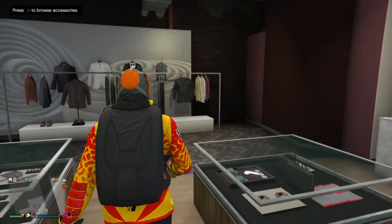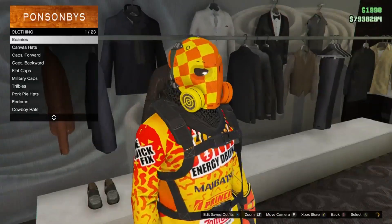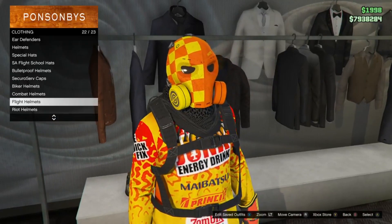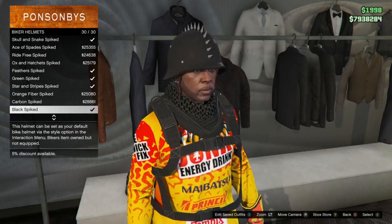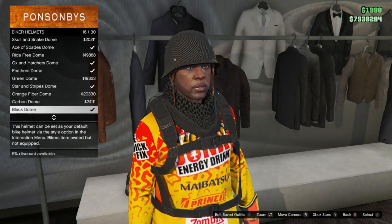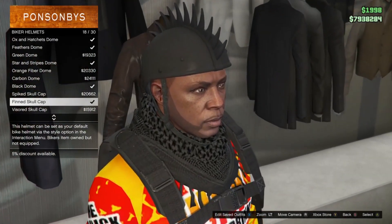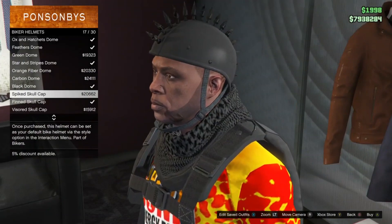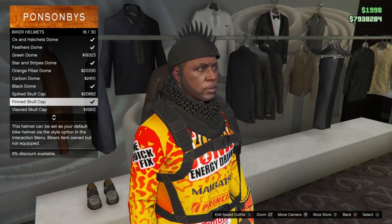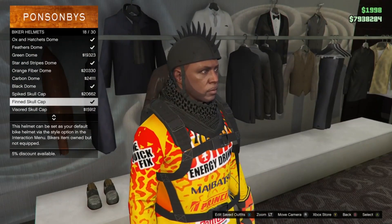I'll be showing you the helmet I have on. Go down to biker helmets and scroll from the top all the way down. You're going to be equipping the black fend skull helmet. You can go with the spike skull helmet, but I prefer the fend skull helmet — I really like that the spikes are a lot longer.